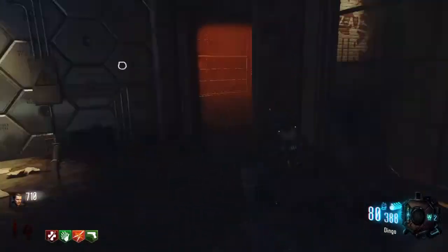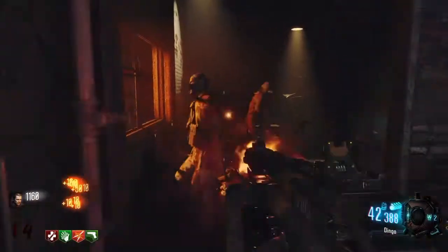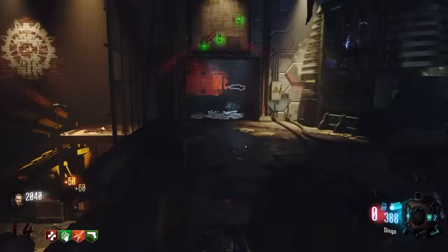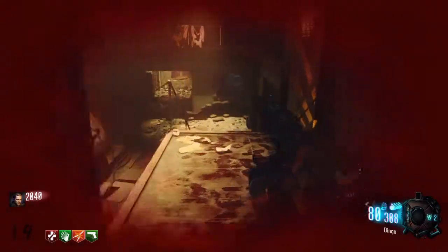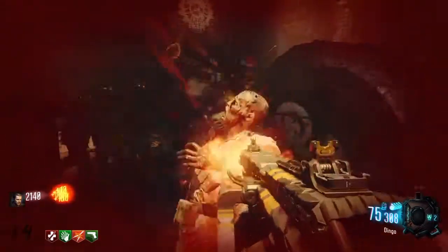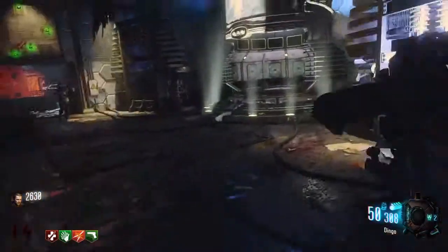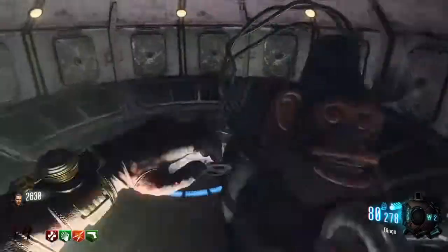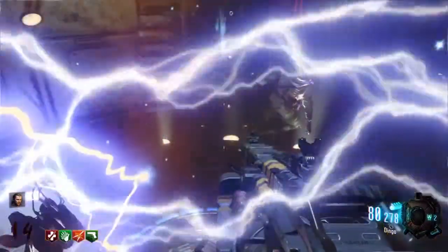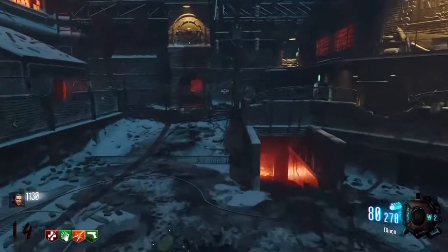You'll see towards the end where the Perk-a-Cola machine will spawn — it'll be to the left of the mainframe. You don't really know what it is until you go over there and actually look at it, but it's always guaranteed to give you one of two perks: either Stamina Up or Deadshot Daiquiri. I prefer Deadshot Daiquiri, but as you see right here, that was the last one.